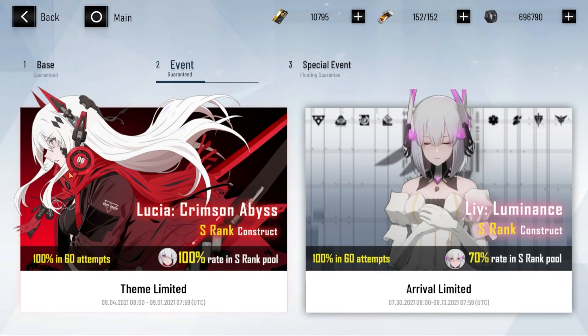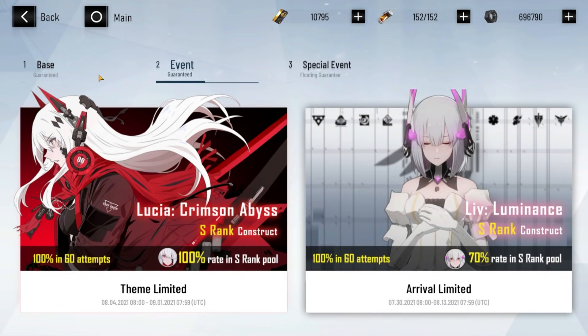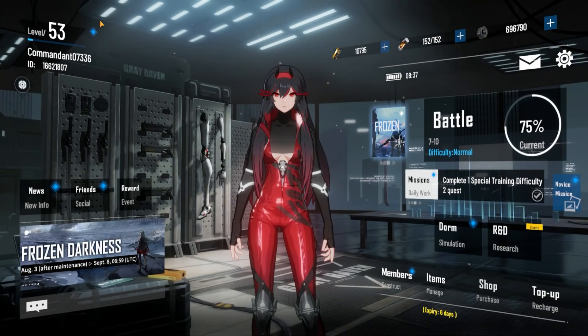Where you should be summoning and spending is over here on the guaranteed tab. It says right there: guaranteed 100 in 60 attempts, and the entire rate in the S-rank pool is 100%. So it's not like the other tab. With 15,000 black cards spent, you will receive Alpha. That is how it works. Please, I beg of you, don't mess it up. I know it might seem like simple info but so many people have already messed this up.